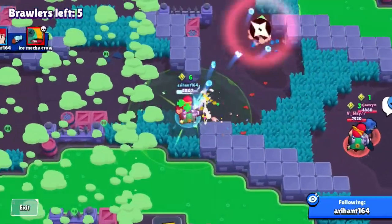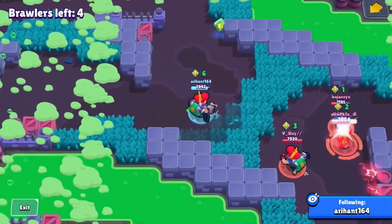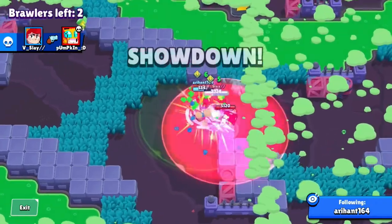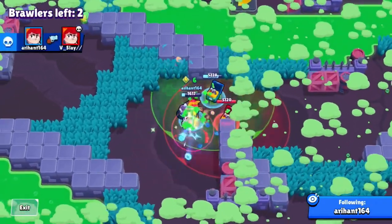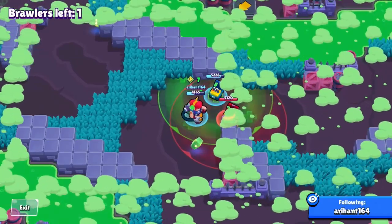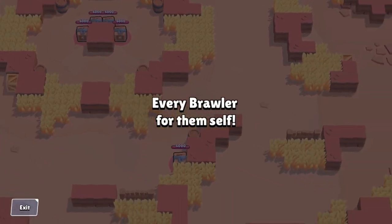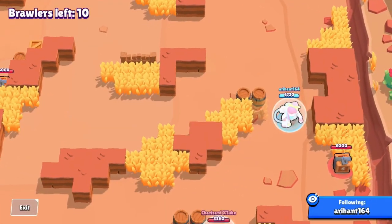The Leon finally jumps over and I kill him easily. Now it's basically a slugfest as everyone starts betraying each other — I help out and use Pam's attack to finish off the remaining Pam for a pretty easy win. Jumping to the next game now.